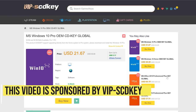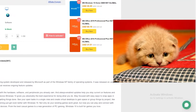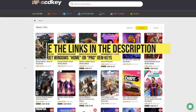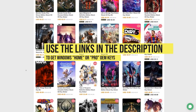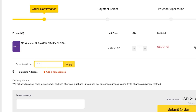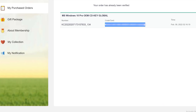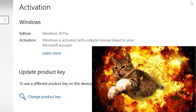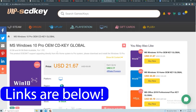This video is sponsored by VIP SCDKey. Say goodbye to crazy expensive Windows 10 licenses and that terrible 'Activate Windows 10' watermark. Right now, use the links in the video description, head over to VIP SCDKey, and get a Windows 10 Home or Pro OEM license for a great price. Pick your product license, then use the PC Builder discount code PC25 for an additional 25% off. Go to the activation settings on your PC, put in the code, and boom — you have a fully licensed Windows 10 for a crazy low price, which can be upgraded for free to Windows 11. Use the links in the video description below.